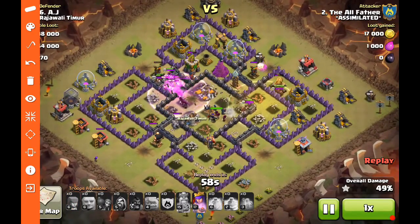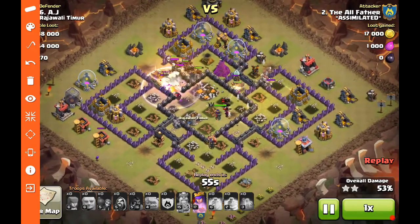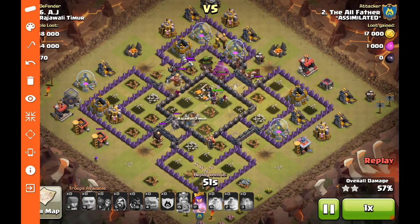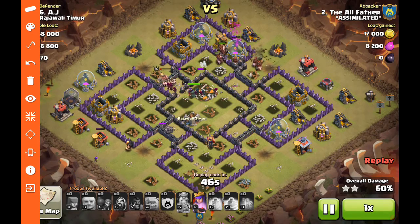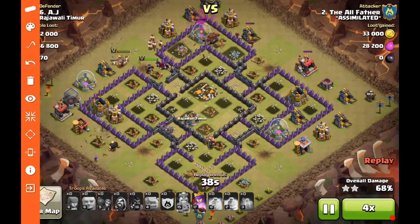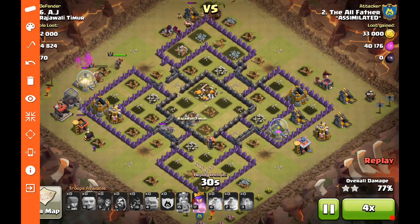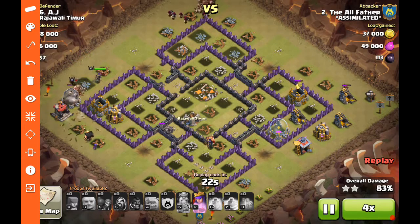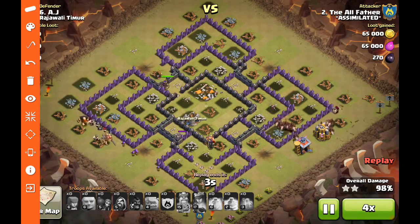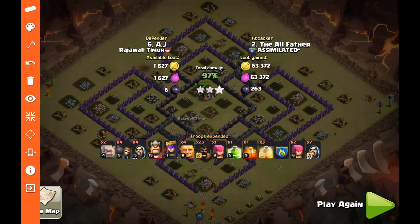Almost every defense is down. There are several skeletons running around after the hogs — no heals or poison spell left to take them out — but the kill squad helps deal the damage. All the defenses go down; skellies are the last thing down, and then it's just a matter of cleaning up all the resource buildings. You can see a ton of hogs survived, most of the kill squad lived, heroes are still up, tons of max wizards running around — a pretty easy three-star on that number six base.